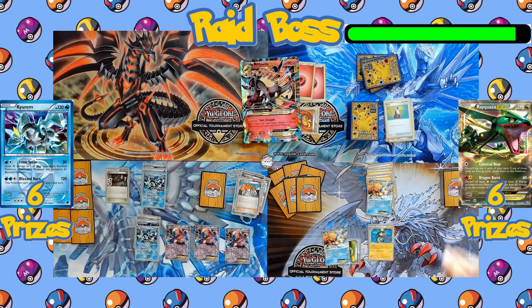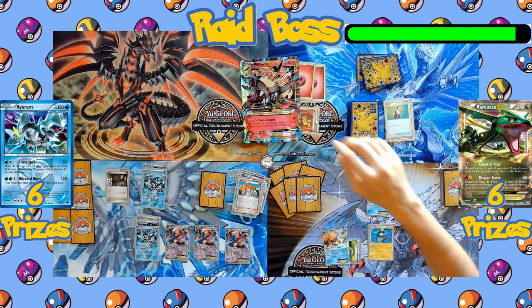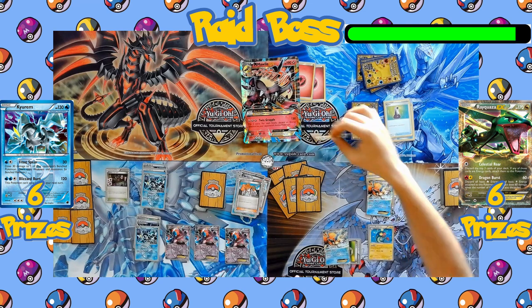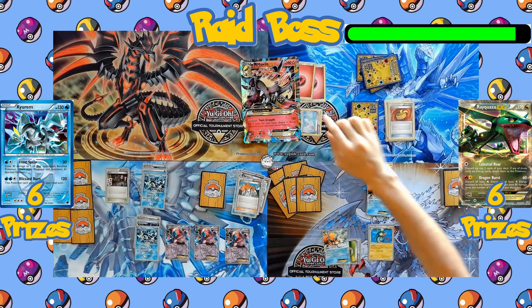Turn passes back to the Team Plasma side. Another energy comes down to the benched Kyurem, followed by a third Deoxys. The Rayquaza side played nothing, and both attacks are declared — another Frost Spear and Secret Sword hitting for 110 damage combined.